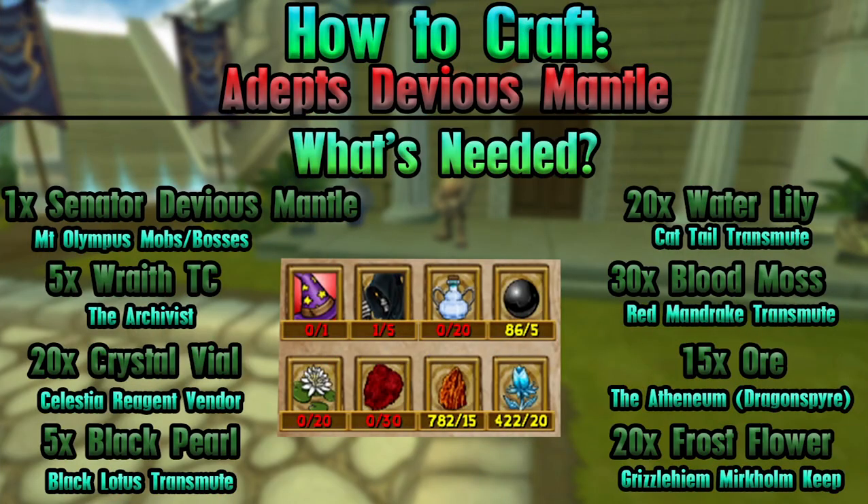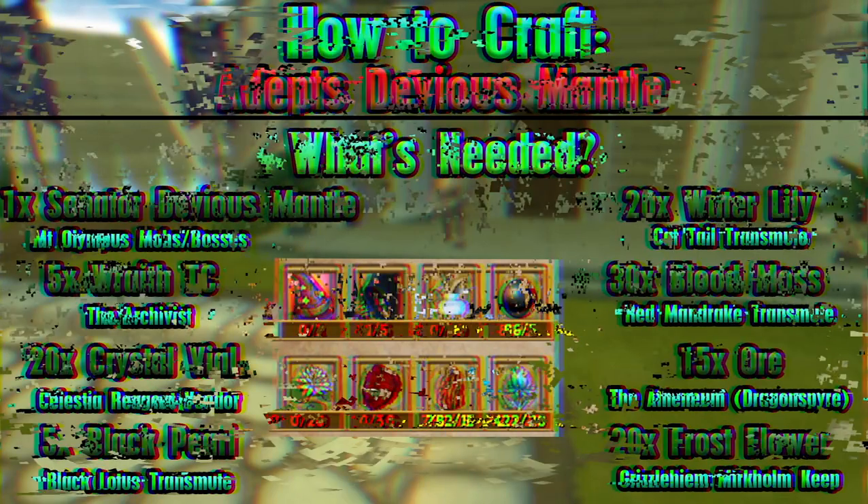On screen now are all of the requirements and things you will need, and where I found them — and probably the most easiest place to find them.